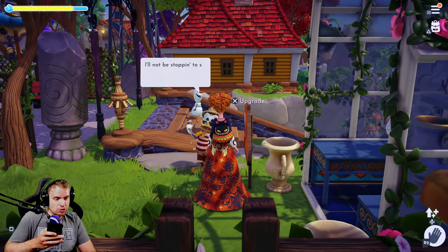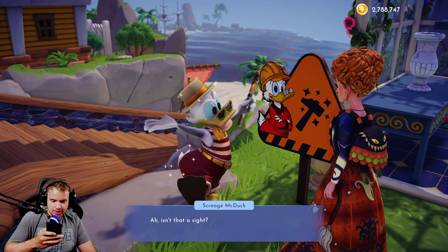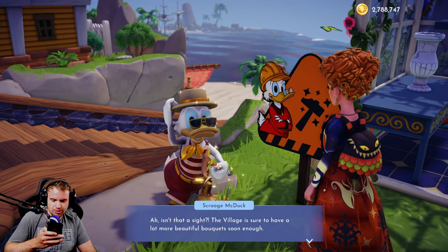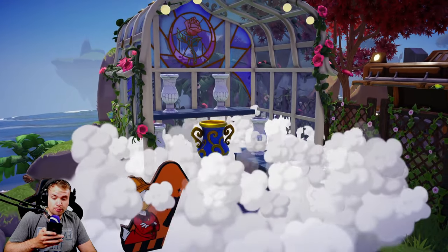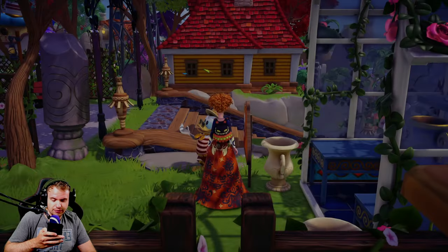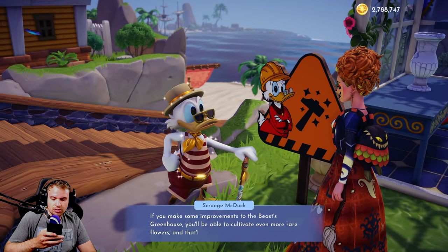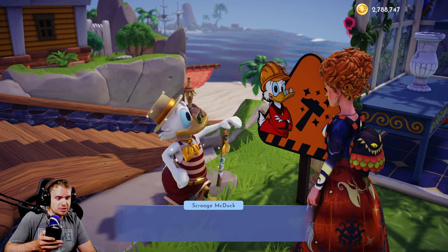So, you unlock it from the Level 10 Friendship Quest with Beast. It's a stall which offers free flowers after a set amount of time, unlocked during the Beast's level 10 Friendship Quest. It provides two important benefits: it generates flowers at no cost without needing to spend time foraging, and it can provide flowers from any biome. It's also the only source of red roses. Which flowers appear cannot be controlled, so it's random.